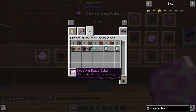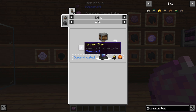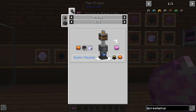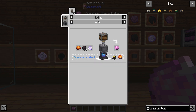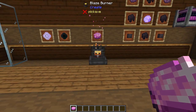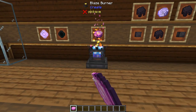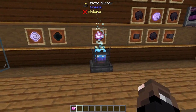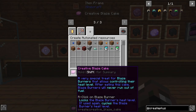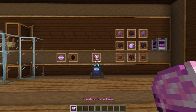The next item the mod adds is this Creative Blaze Cake. This is where it gets a little silly — it uses creative mechanisms which are precision mechanisms and Nether Stars combined, which you use to craft the Creative Blaze Cake. What this does is you take a Blaze Burner, and when you use the Creative Blaze Cake on it, it'll change its state and hold that state forever. So if you want it to be supercharged, it will always be supercharged. This fuel doesn't get used up even in survival, so craft one and you're good to go.